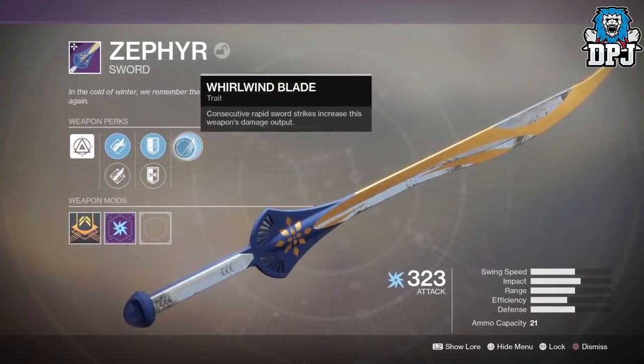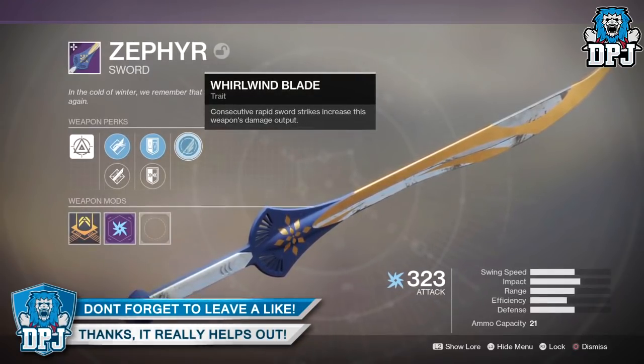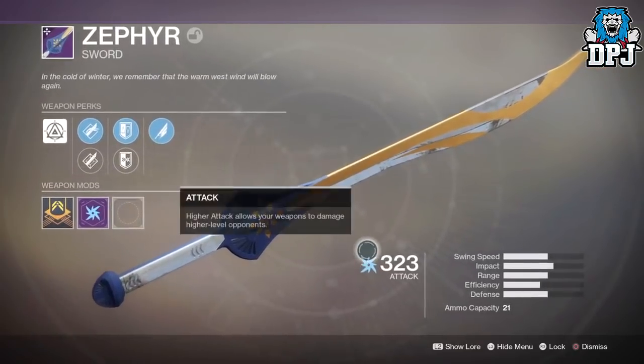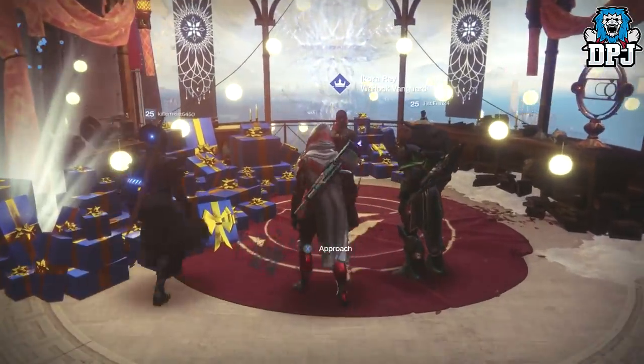Before we go any further, this footage belongs to a pal of mine — music from Rush — big shout out to him for the discovery. So this Zephyr, this epic looking dawning themed sword, is a weapon I believe will be rewarded to us all by the end of this dawning event, kind of like a token of gratitude for grinding the game and this event.